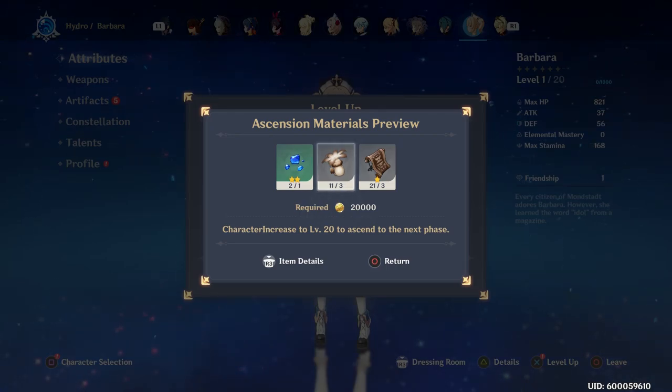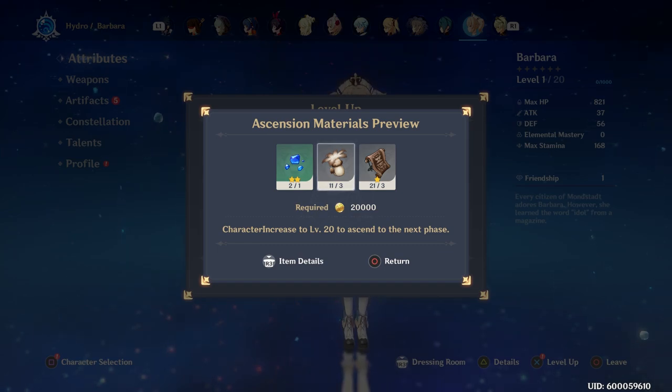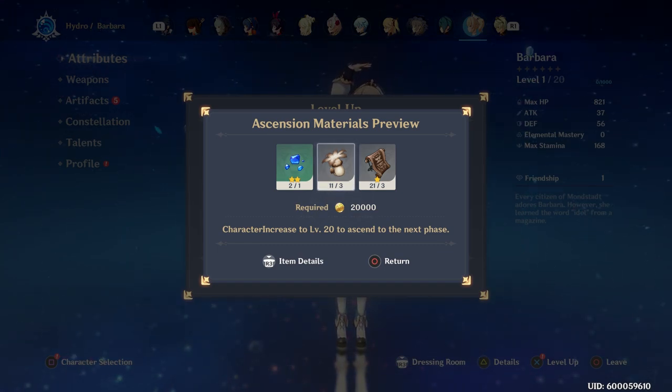Hello everyone, John Hurricane here from GamersHeroes.com, and today we will be going over where to find the Philanamo Mushroom — I'm sure I butchered that — in Genshin Impact so you can upgrade Barbara. Let's get started.